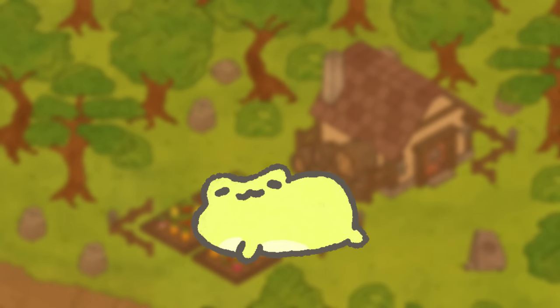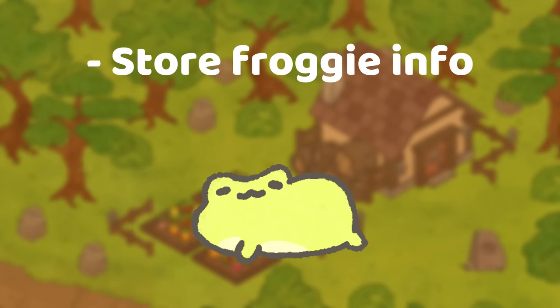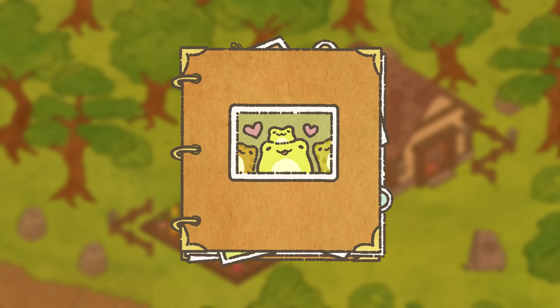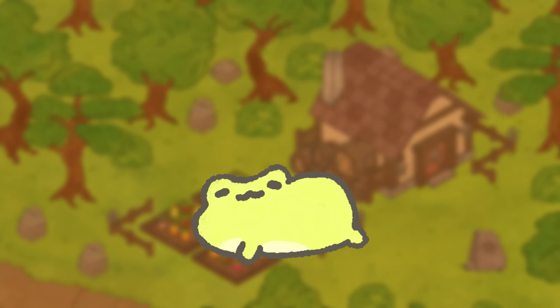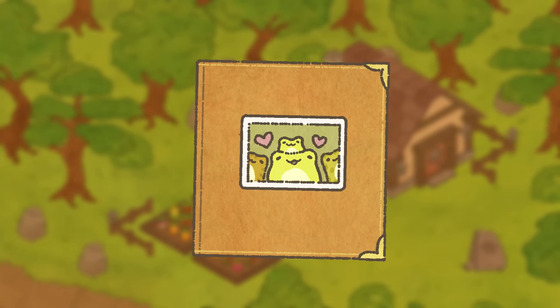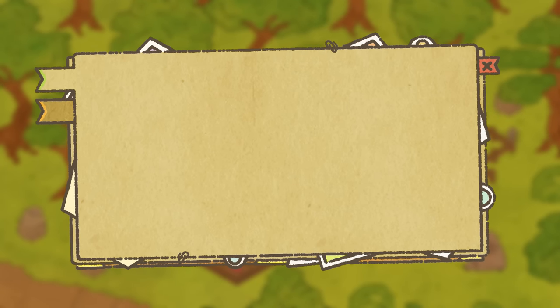The next feature I developed was the frog compendium system. I wanted to have a location that could store information about each frog on the island and photos taken by the camera in a convenient and aesthetically pleasing way, so I decided to design the compendium as an old scrapbook. As pretty as it looked, I quickly realized that animating this book to open and close would be nearly impossible, even with the help of tweens, and the three rings obstructed a lot of the book. I gave the compendium a redesign, made the surface area larger, the pages browner, and removed the rings in the spine of the book.